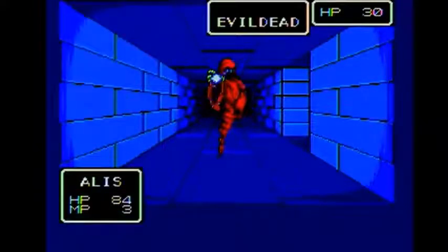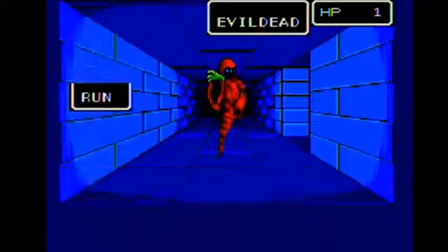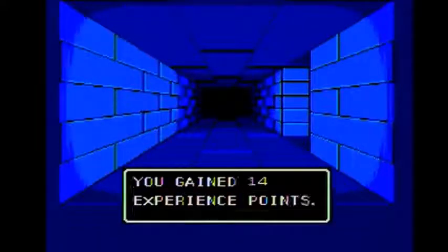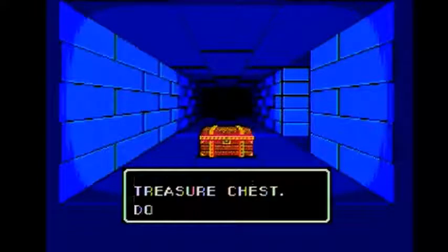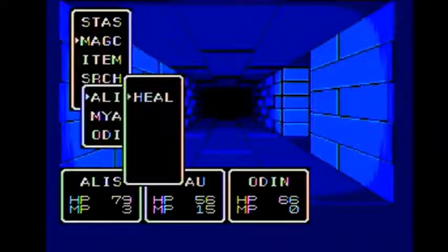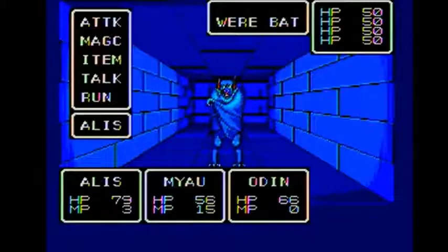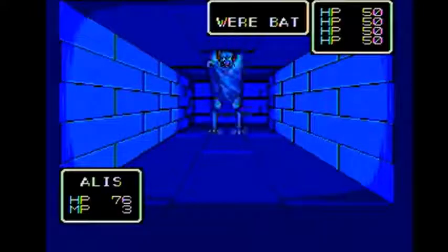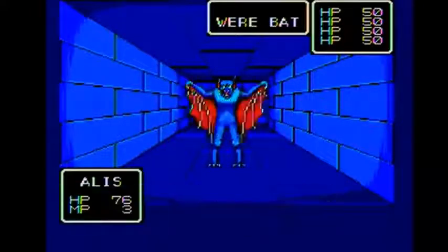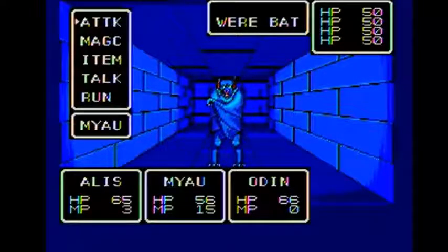Hello, Evil Dead. One HP left — you think we could have just gotten it? Alice advanced a level and learned a spell — it must be battle magic that we probably don't have enough MP for at the moment. I'm going to run from this fight. Of course not — of course. We should have just fought. Look at us, Alice is getting wrecked. I'm going to cure Alice here.